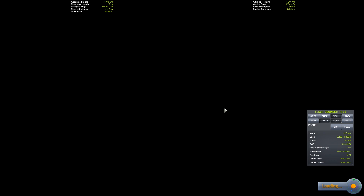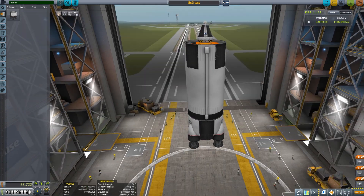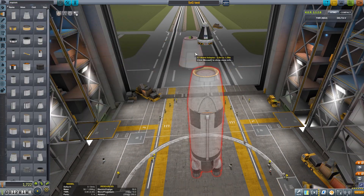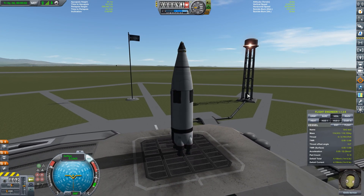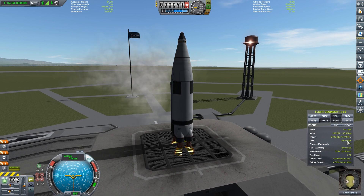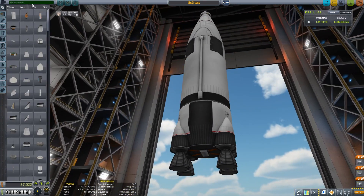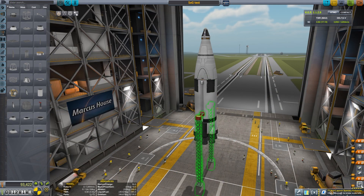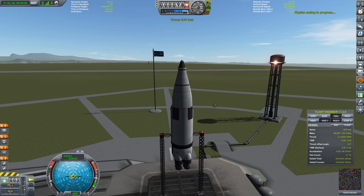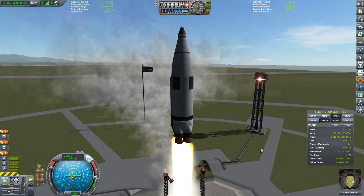We need to scale this up because that last test didn't even get above 5,000 meters. Extending the vessel, I'll switch the engine out for a Mammoth — the biggest engine in the game — along with a Kerbodyne tank. Even that barely has half the thrust-to-weight needed to get off the ground. We're going to have to add a heap of Vectors. Starting with two, even then that isn't enough — it starts off at 0.92 — but that's close enough to test how high we can get with just this single stage.